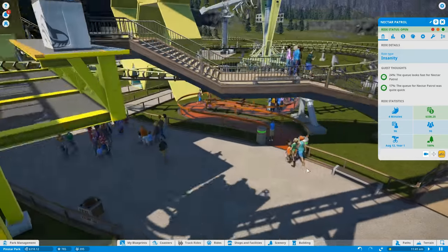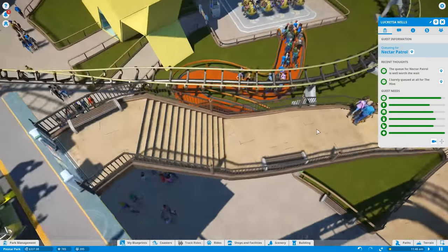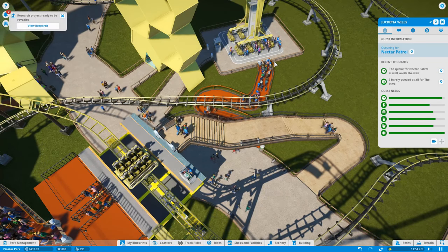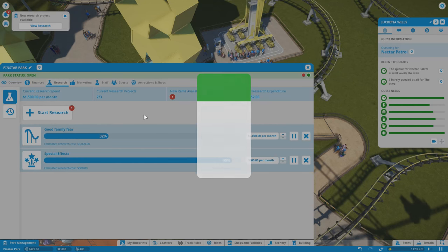We can pump the price to maybe 12 and see if people are okay with that. Yep, they're okay with that — because this is a quick queue, the ride will basically take in everybody in one fell swoop. Research project ready to be revealed — Stirred with a Spoon — the teacup ride, yay!